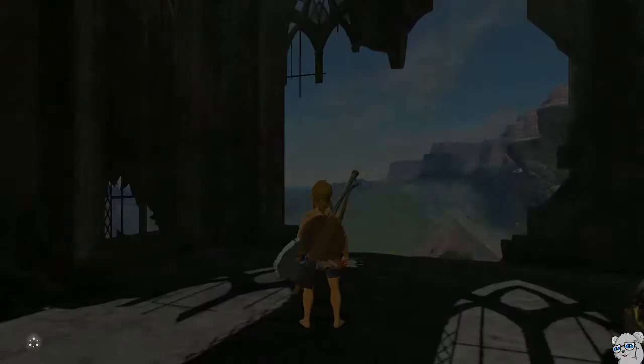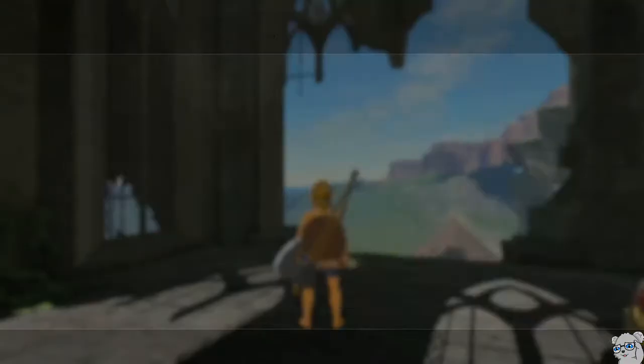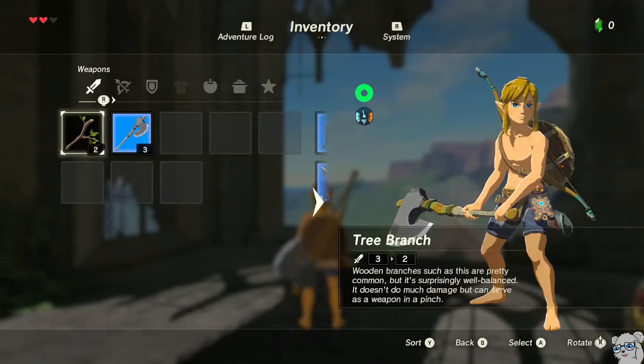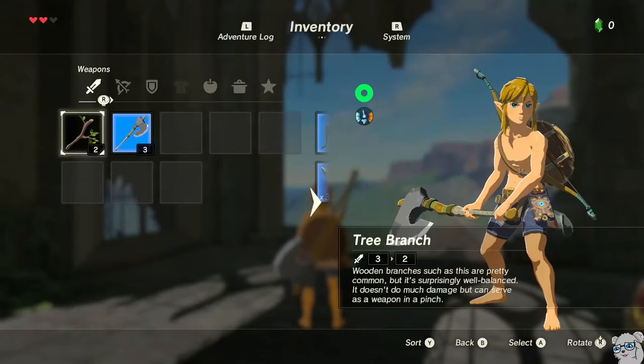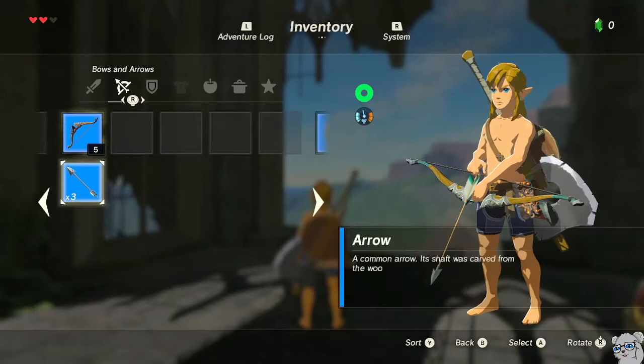Plateau is mostly the same. You're going to activate time of day because you need to meet Kilton at night. Out of the SOR, you're going to pick up a tree branch and the woodcutter's axe. Generally you just need a two-handed weapon and the axe is kind of convenient. You're going to chop some trees at some point, but it's important to have a one-handed weapon — that's what the tree branch is there for — and then two weapons total.